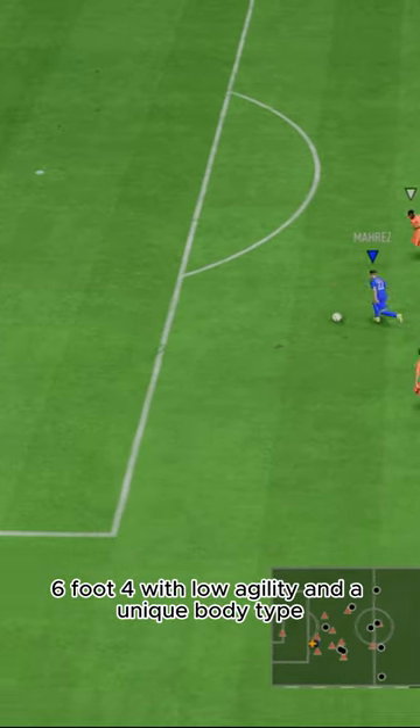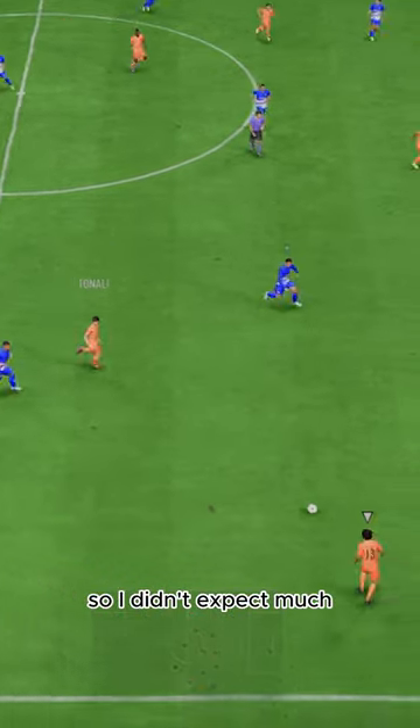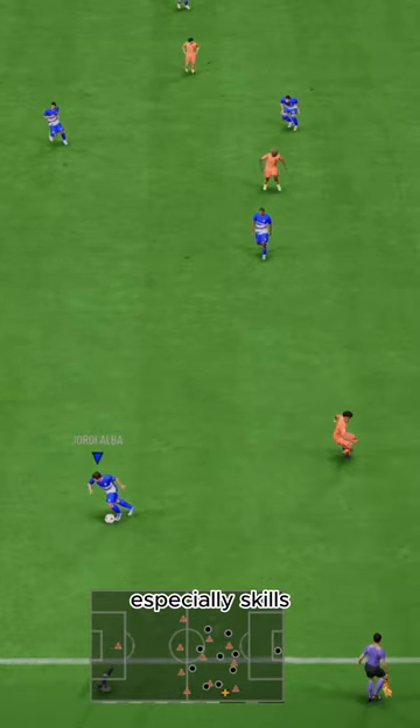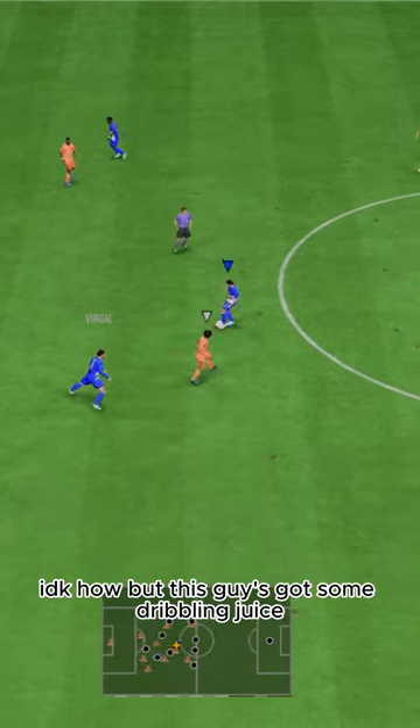His dribbling shocked me. Six-foot-four with low agility and a unique body type, so I didn't expect much. But this guy was so smooth on the ball, especially with skills — they felt so quick. IDK how, but this guy's got some dribbling juice.